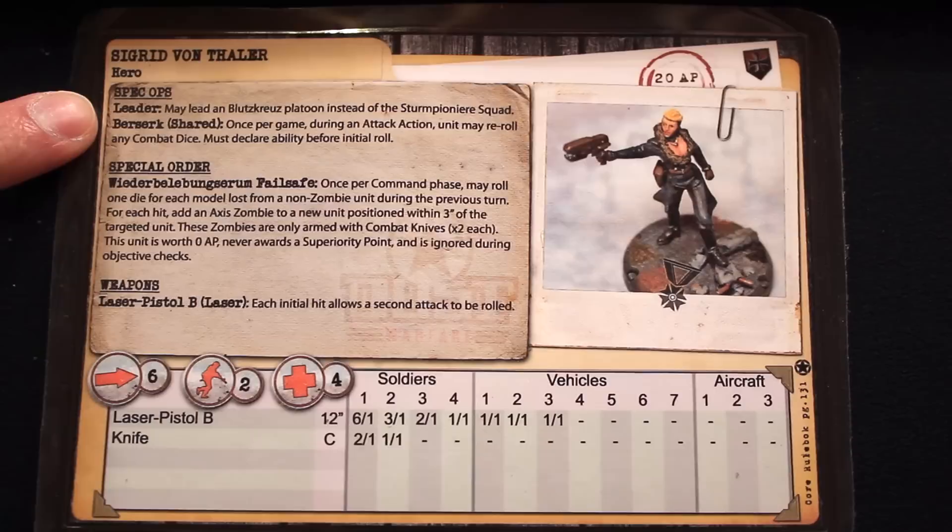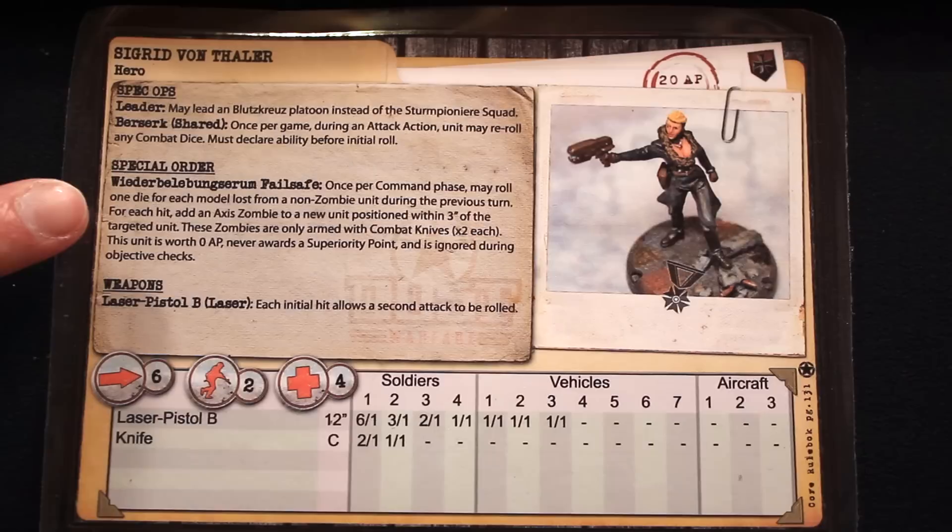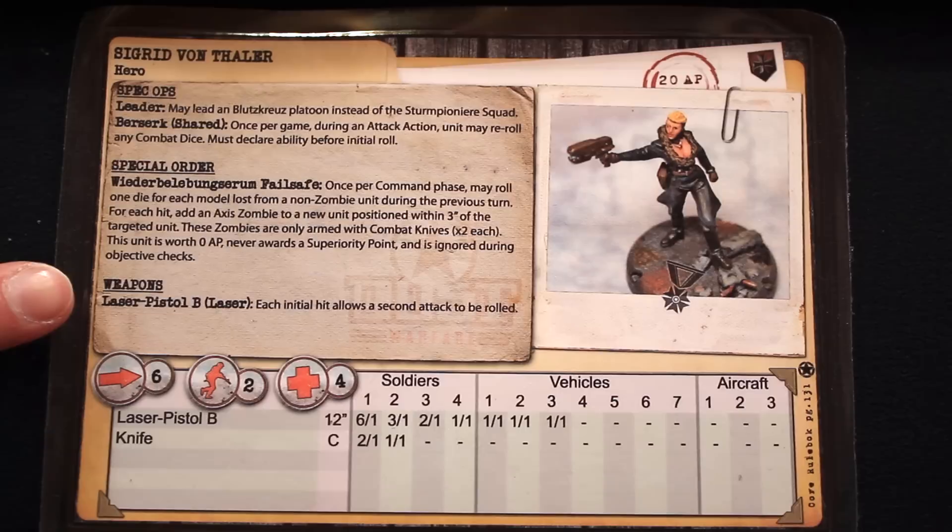Luke has built a Blitz Grenadier platoon using Sigrid's leader special ability to make her the command section. She also has the Berserk special ability — once per game, before rolls for an attack, she can re-roll any of the combat dice. She can also issue a special order once per command phase to a unit that lost models during the last turn. For every model lost, Luke rolls a die, and for every hit rolled, he adds a zombie model to a new zombie unit placed within 3 inches of the unit that lost those models. This new unit will not contribute army points if Rodney destroys it.